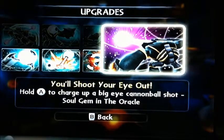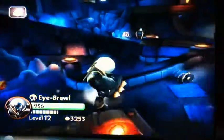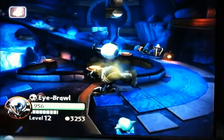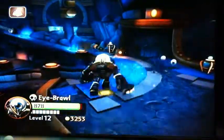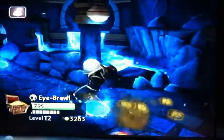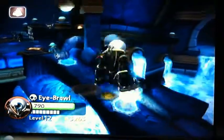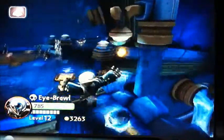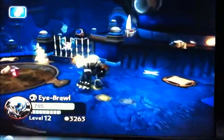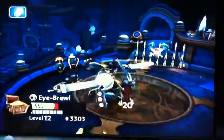Hold A to charge up a big eye cannonball shot — sold gem in the Oracle. Now I want to show you his eye attack — kill this enemy. Oh, the eye took damage too! I need to kill these Arcane Duelists but I'm probably gonna die — I'm sorry.